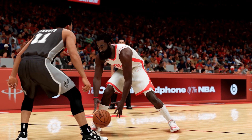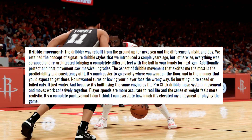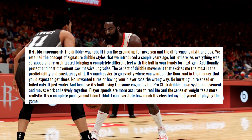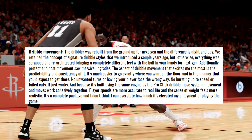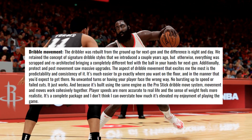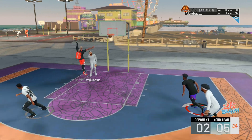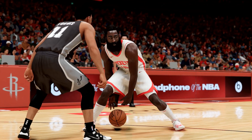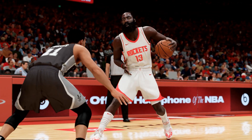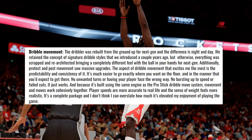Starting off with movement and dribble movement, they're saying they rebuilt the movement from the ground up, which is something Mike Wang has been saying since around August or September. They retained the signature dribble style from previous 2Ks, but everything besides that was thrown out. The locomotion of the movement itself is much improved, and it's built on the same engine as the pro-stick dribble movement, so you should have more control — no more unwanted cuts and unwanted turns.